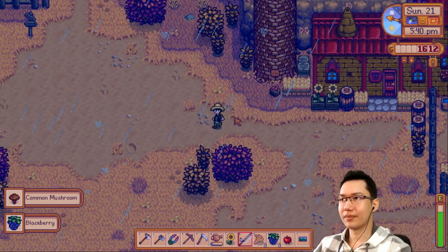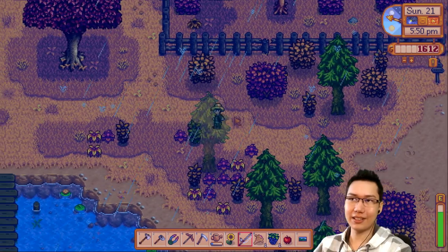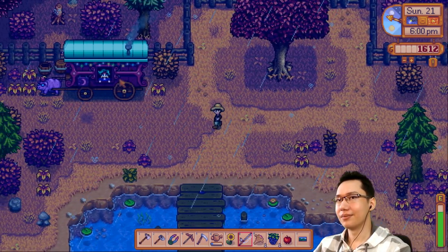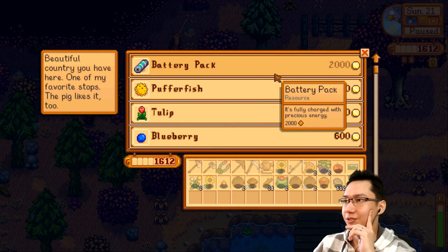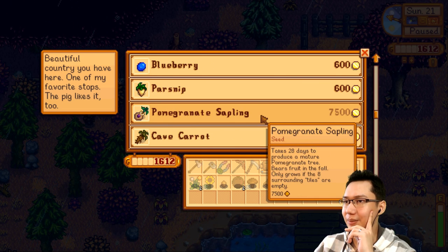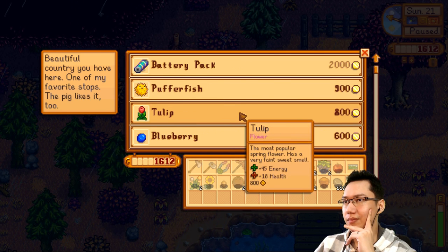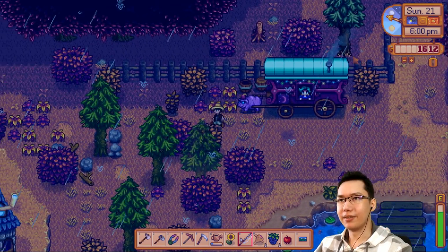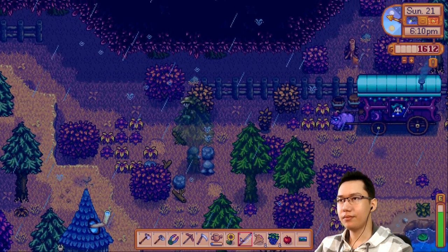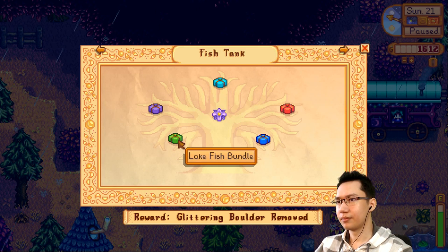I wonder if the secret forest has different forageables in different seasons — right now there's a lot of mushrooms in there. Hey, the traveling merchant is here! Battery pack fully charged with precious energy, 2000 gold. Tulip, blueberry, parsnip, pomegranate sapling, summer spangle, catfish — nothing I need. A catfish is a river fish, right?